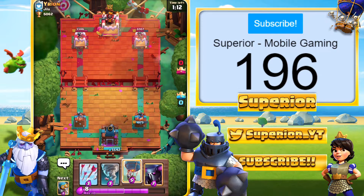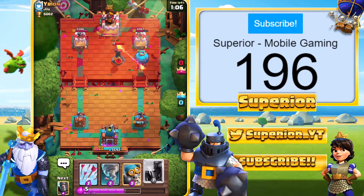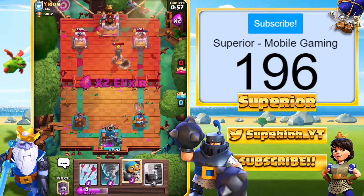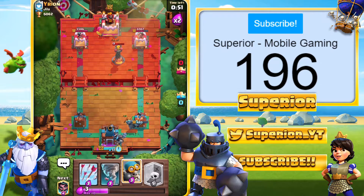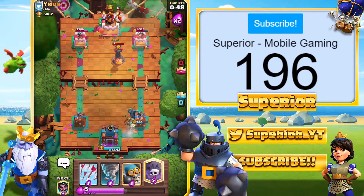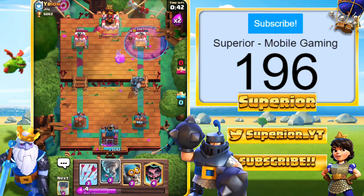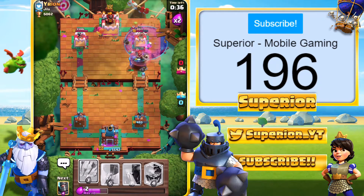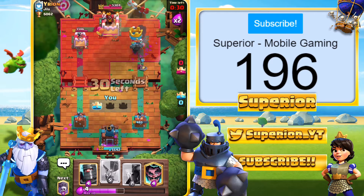Right, this isn't looking so good. The Goblin Barrel is going to do its damage — we just have to build a push now, we have no other choice. The Inferno should expire by the time my units get to where it's located. We can go in with this, then go over here. We get a good Tornado onto the skeletons right there.